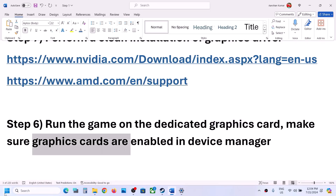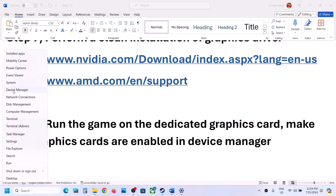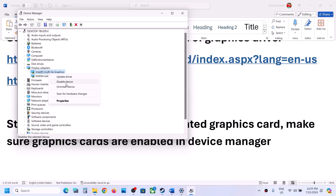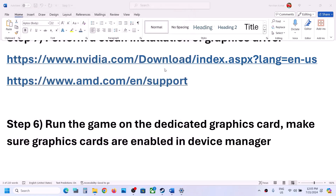Also make sure that in Device Manager your graphics cards are enabled. Sometimes the graphics card gets disabled. Go to Device Manager, expand Display Adapters, and make sure both are enabled. If you see an Enable option, right-click and click Enable. Make sure both graphics cards are activated and enabled.